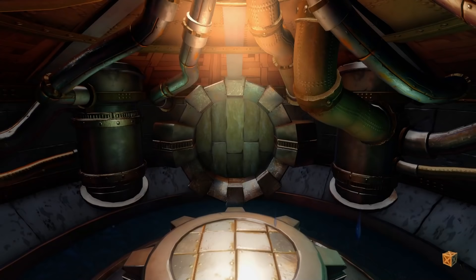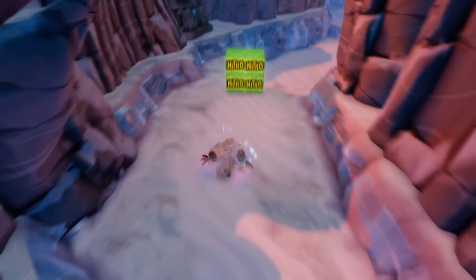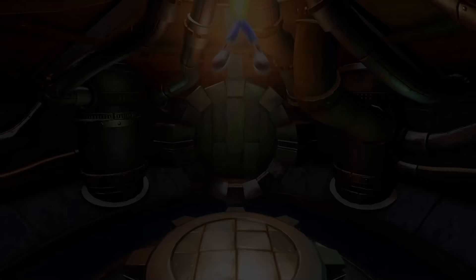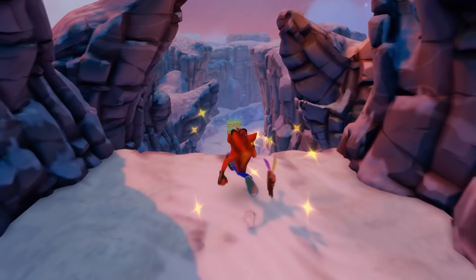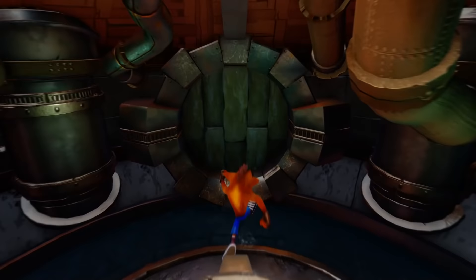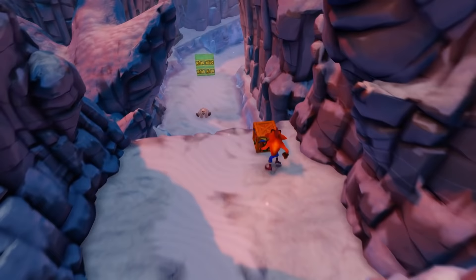Those four nitros at the start that you can easily get around in the original game? You cannot do the same thing here. In this version, the game prevents you from moving at all until the starting animation has finished playing, which means there is no possible way to move to the side or jump in time to avoid these four crates. You have no control over Polar and Crash's movement until they're just past that point. Polar's completely fine — he couldn't care less — but the only thing that could protect Crash from that explosion, an Aku-Aku mask, is completely banned from this level. You won't be given any masks for dying a lot in any of the Polar levels. I've seen with my own eyes that these four nitros can kill you literally thousands of times and the game will still not give you any masks.